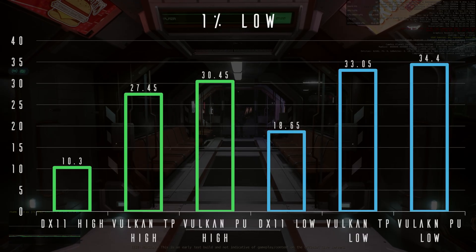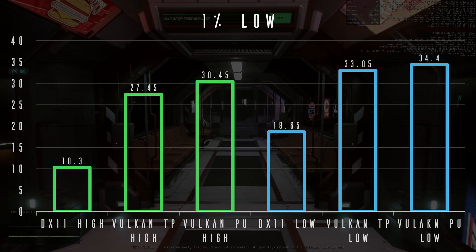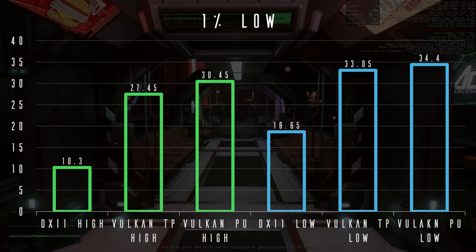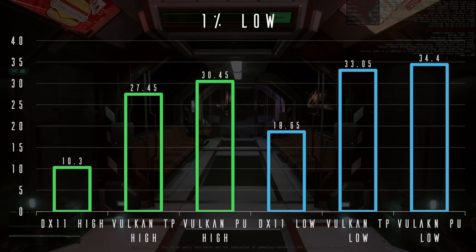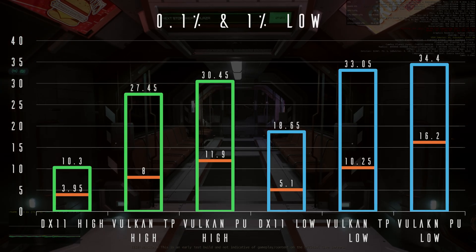This continues when we look at our 1% lows — what people are usually referring to when they talk about unstable or sloppy frame rates, which usually presents itself as hitching. Across the board, we see huge gains by switching to Vulkan, doubling or even tripling depending on the settings. The 0.1% lows see the same thing. But again, in the PU, Vulkan gets a much bigger boost over DX11 than it does in the tech preview.